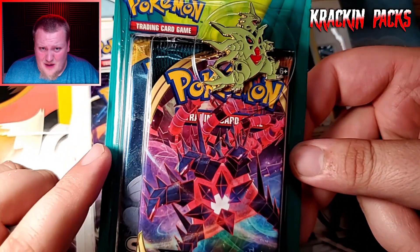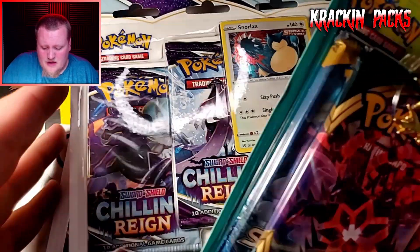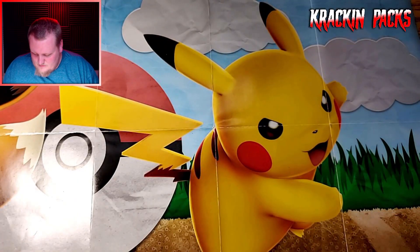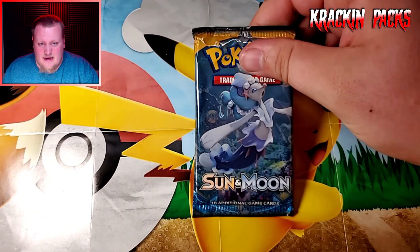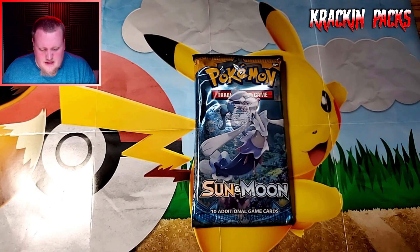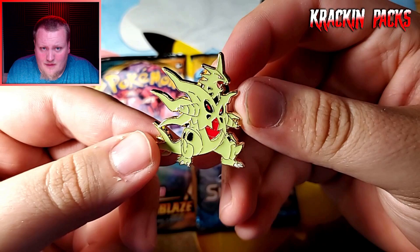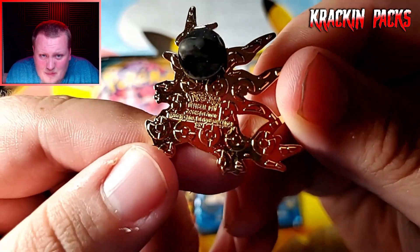It's this little double pack. It's got a Darkness of Blaze and I think a Sun and Moon in there, but we'll go ahead and open this up first and see what we can get in there. It is a Sun and Moon.